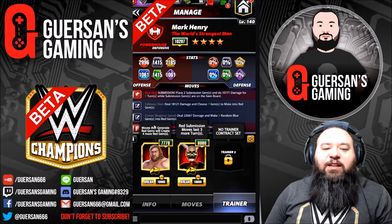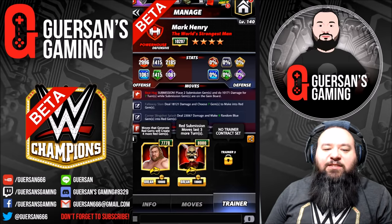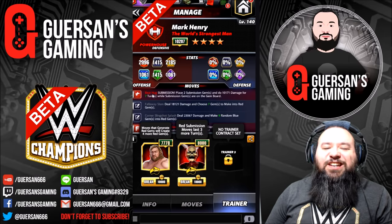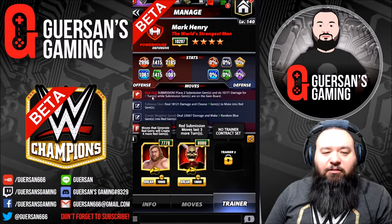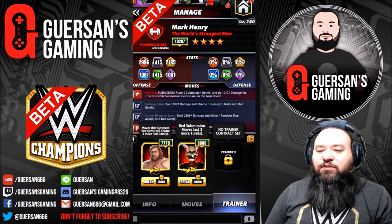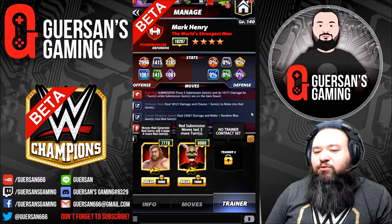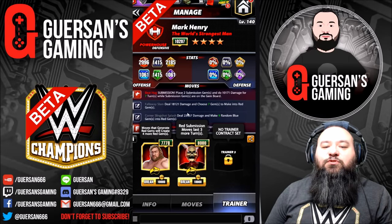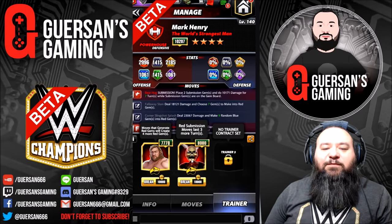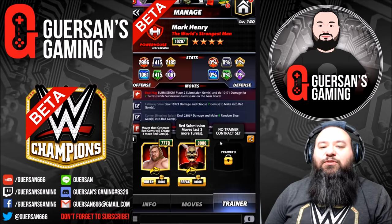Big John Studd is gonna add 4 more red gems to both black moves. And Zombie Stone Cold is gonna make the submission last 3 more turns, so that submission is gonna be an annoyingly long 7 turns. Instead of Zombie Stone Cold, I could use a trainer that makes red gems do more damage, or a trainer that makes black moves do more damage. I'll probably give a shot to both of those later, but first I want to try with that annoying 7-turn submission.